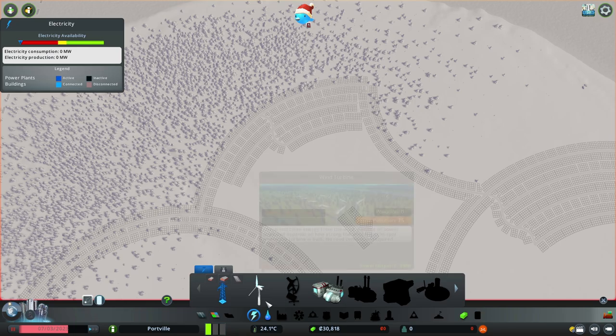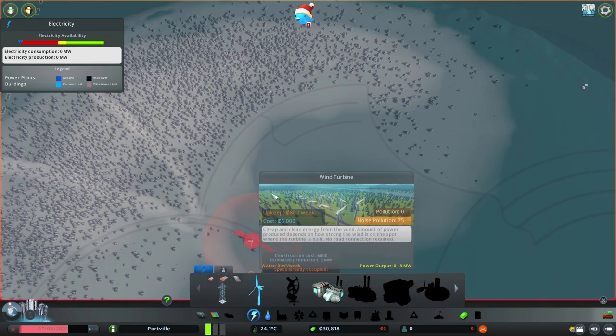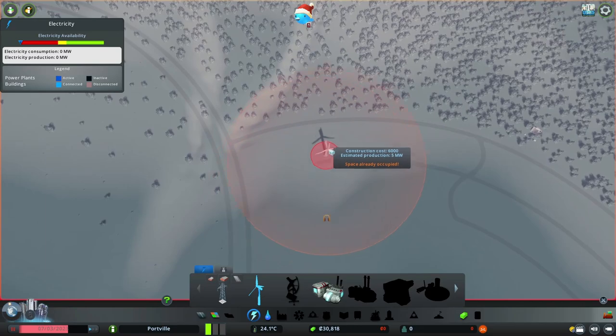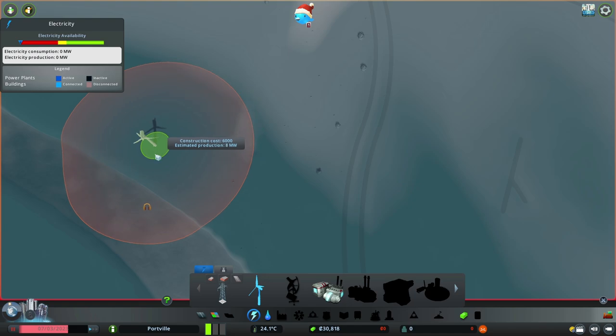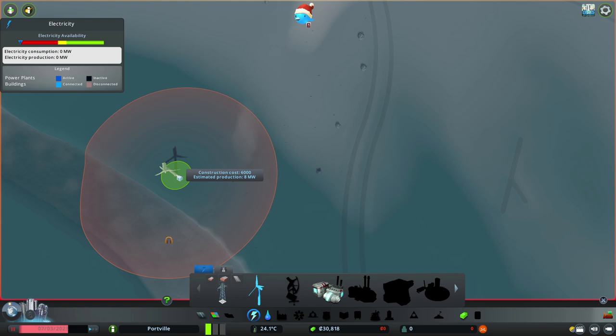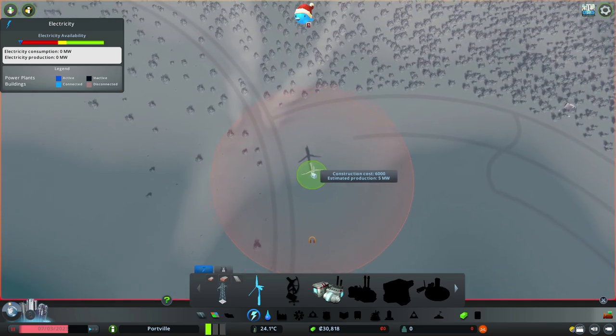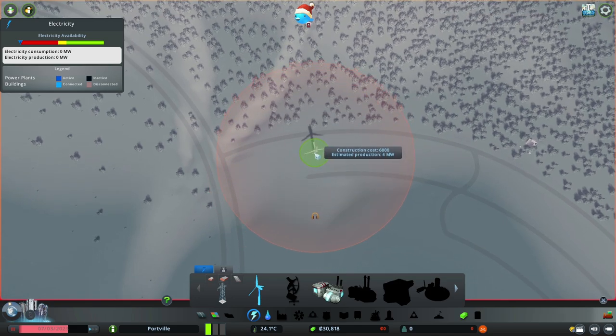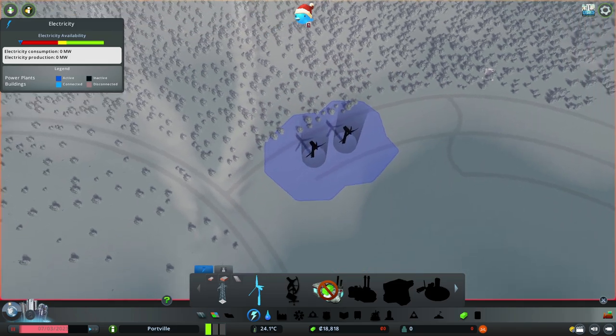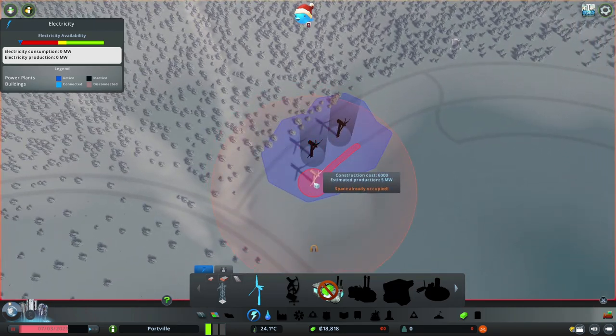I'm going to go with wind turbines for power. Usually you should place these in a very windy location — for example, this blue area here gives an estimated production of 80 megawatts. But because I don't want to waste money on power lines, I'm going to put them close by for the time being and relocate them in the future. I'll build a couple of them neatly outlining the roads we have, and that should be enough.